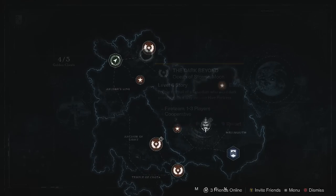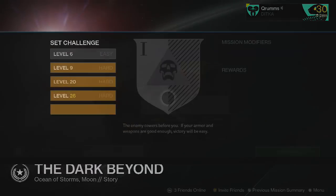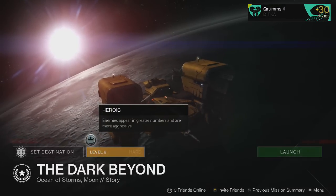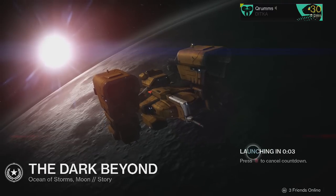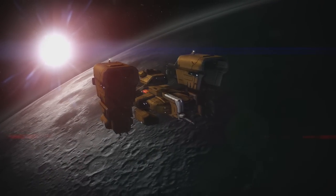We want to go to the Moon for this and go to the mission called the Dark Beyond. However, you have to first get all the way to a specific checkpoint. I'm going to start at that checkpoint — I'm not going through the whole video from the beginning because it'll take a while. I'm going to resume the mission and make sure it's on level 9 with Heroic on, so enemies appear in greater numbers and are way more aggressive.